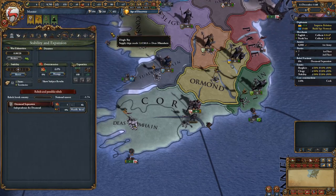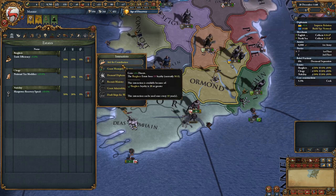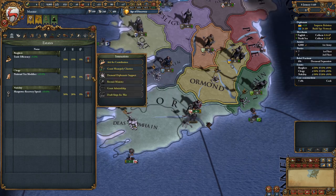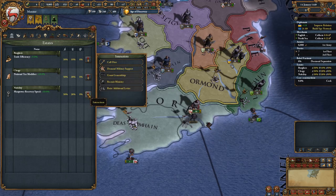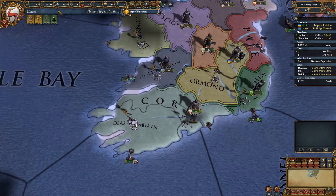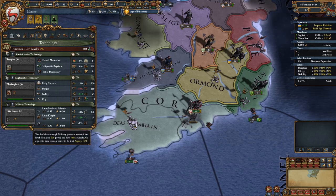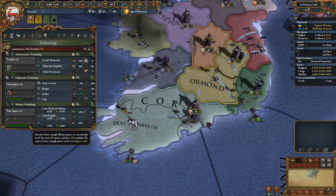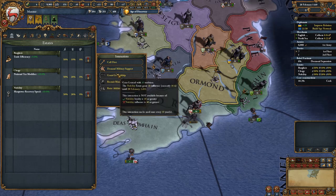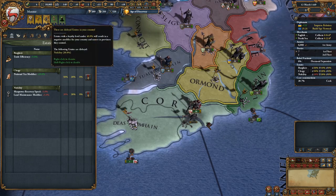Yeah, a little bit of corruption but I need to core it. Let's see if we can do anything with the estates, because I could use some points. Ask for a contribution — that would give me one. Let's see — we're definitely not going to make a general donation. I kind of want the military points; we only need 600 points, and the modern military support will slowly rise.